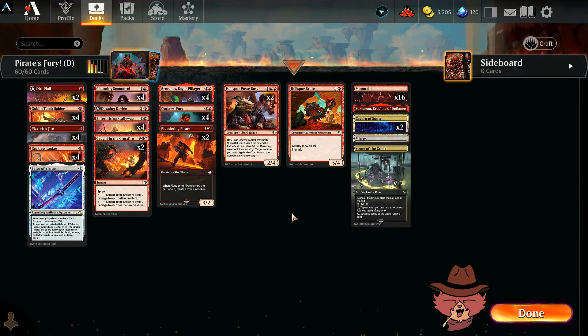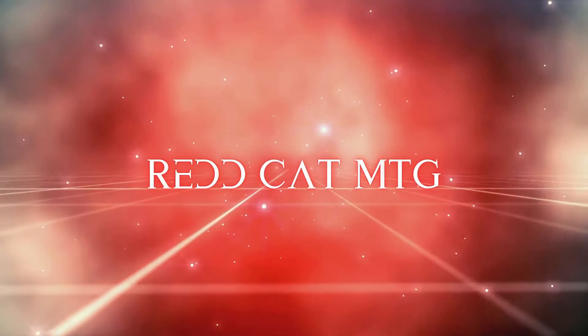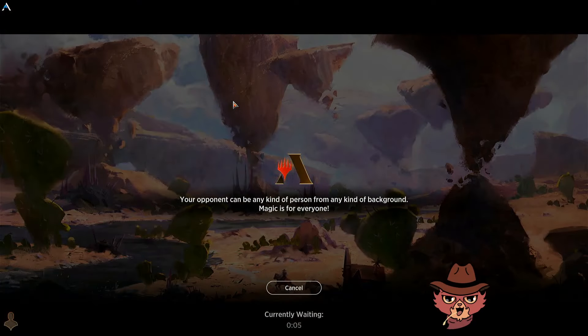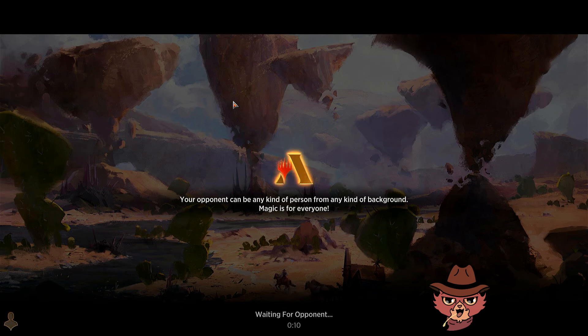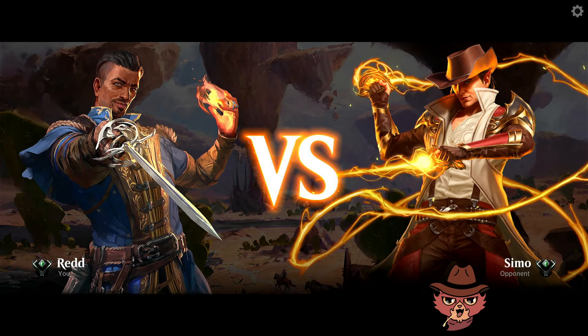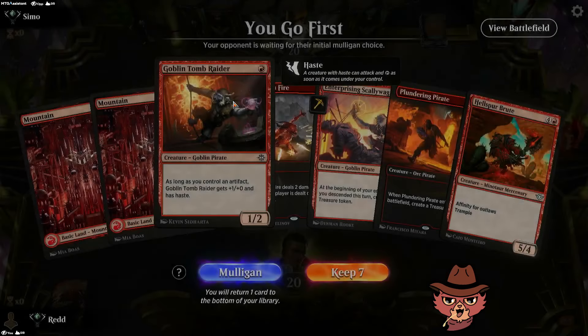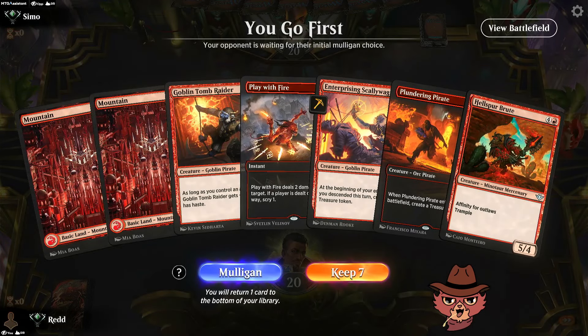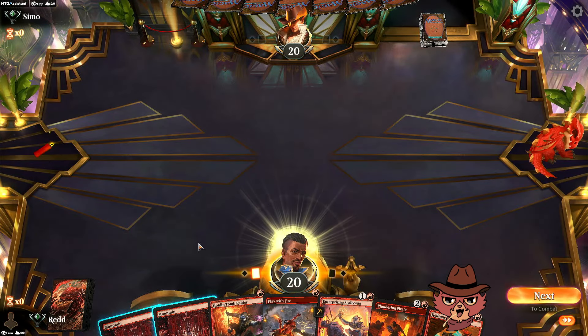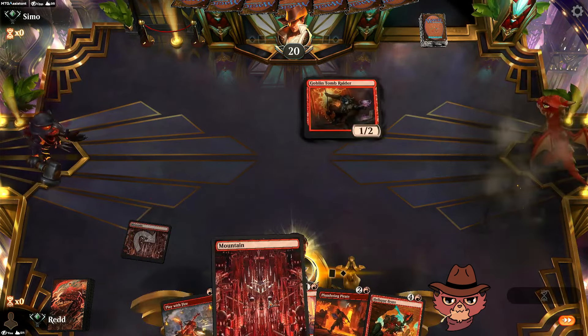All right, we'll see if we can get right into that first game. As far as mono red goes, this is probably a jankier version of mono red for sure, but I think it's going to be pretty fun too. This is not a bad curve at all as long as we see our third mana in time. We go first — beautiful. Goblin Tomb Raider down, Scallywag down. Hellspur Brute might be pretty cheap in no time if we keep some things around.